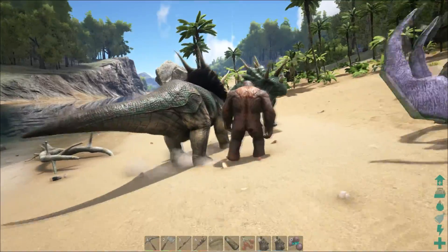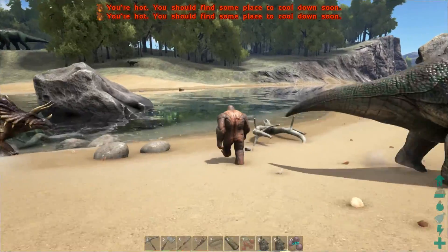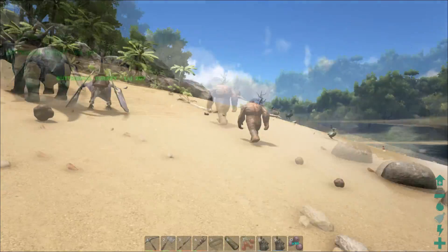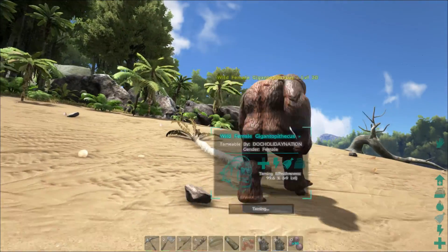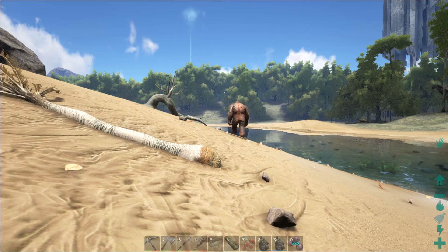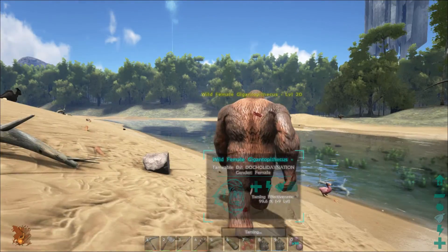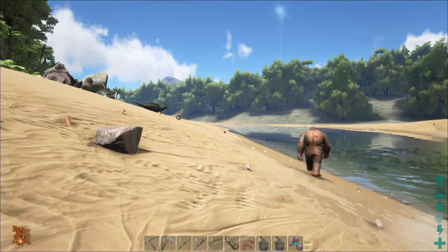The key here is — just like you're gonna see me do — walk up behind it. You basically don't want him to look at you. Now he's taming. Press up behind him and press E; it'll highlight green or blue. Right now it says 'wait till he's hungry again.' You have to do this very carefully — if he gets pissed, you have to wait till he de-aggros to start over.